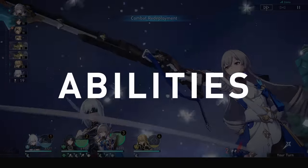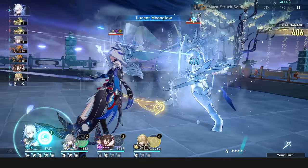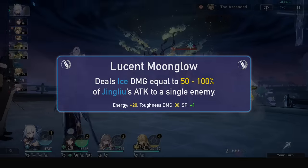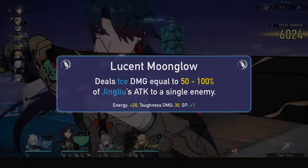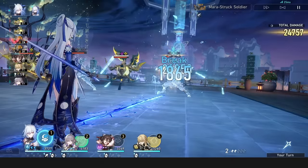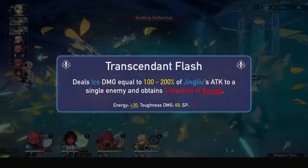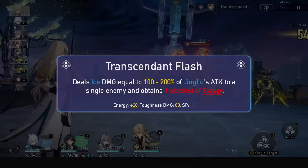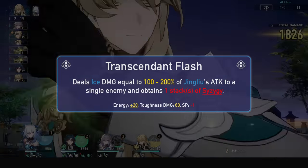Her basic attack, Lucent Moonglow, is pretty but won't be used. It is a standard basic attack, and Jing Liu will want to be using her skill at all times. Her skill, Transcendent Flash, will deal ice damage to a single enemy and obtain one stack of Syzygy. This will do 60 toughness damage, consume one skill point, but only regenerate 20 energy, which is the lowest from a damaging skill.